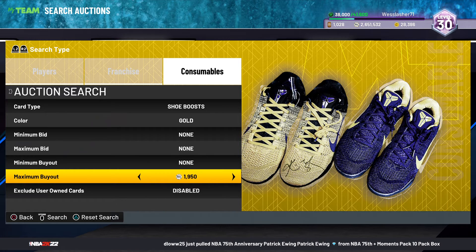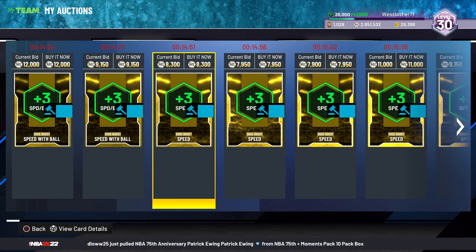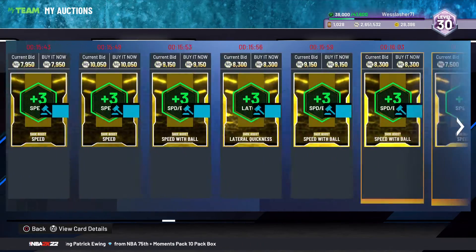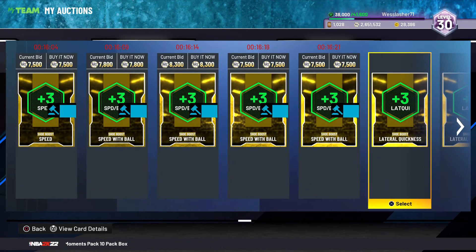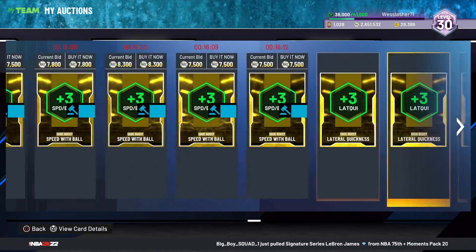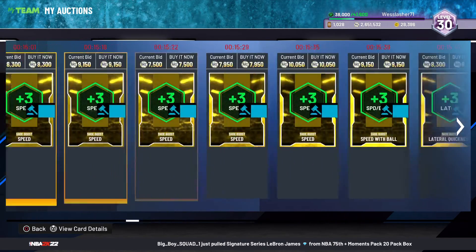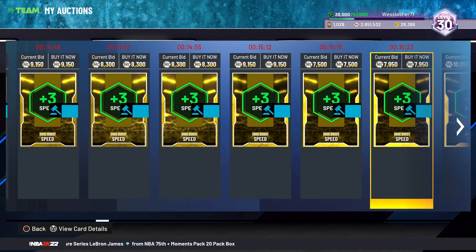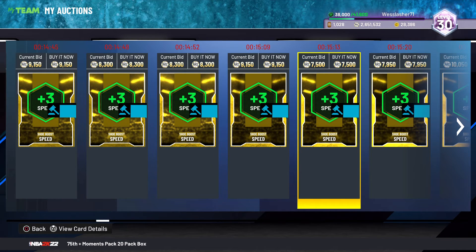When they try to find speed with ball, all they're going to see is what's right at the top. Even if you keep scrolling, they won't scroll past everything. They'll see a 7.9, an 8.3, a nine — and just think 'forget it, let me just grab the nine quick.' People are lazy. That's how the diamond shoe filter used to work too — people wouldn't look up prices.